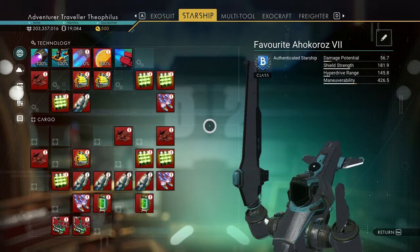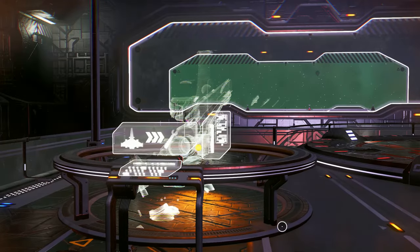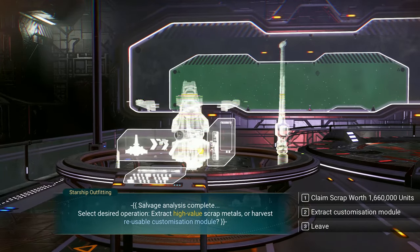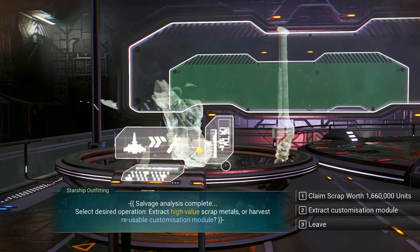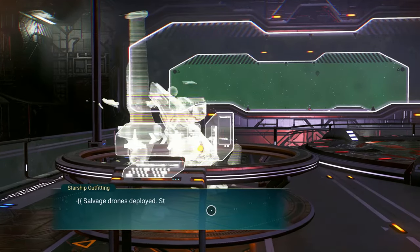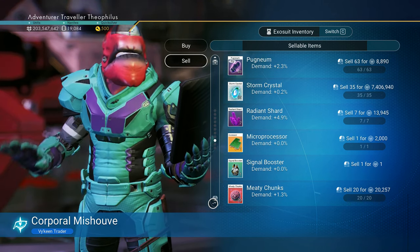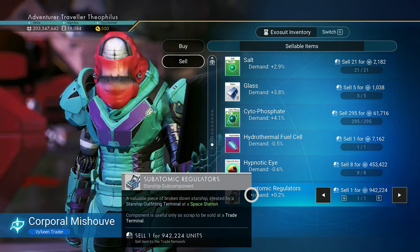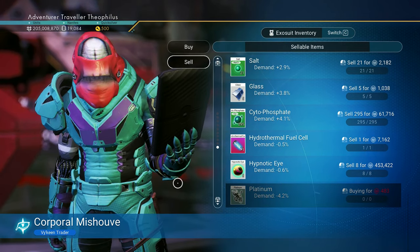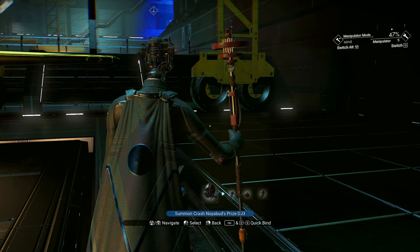Oh yeah, this was another recovered ship that I haven't sold yet. You can extract a customization module from this one because it's an explorer, but today we're working on a fighter. Okay, we're up to 205 million. Let's see if there's anything else we want to sell.